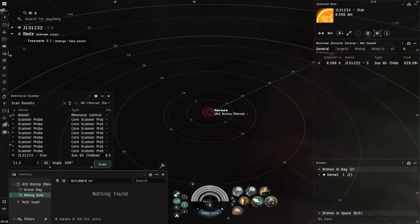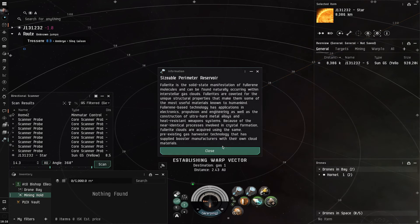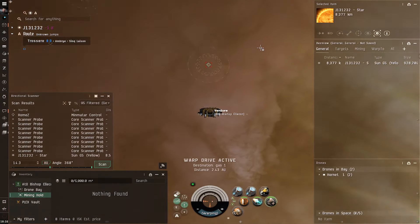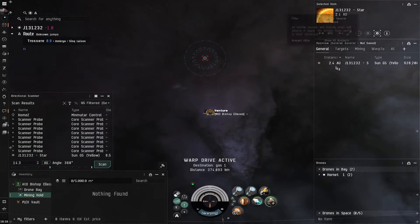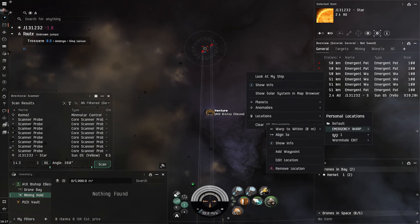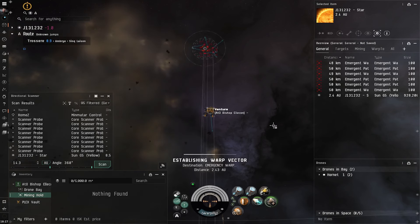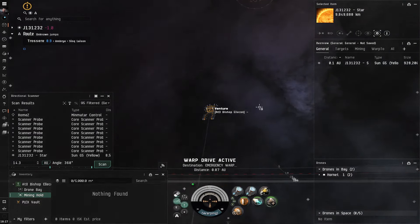We go to our mining hold and need to be within 1,500. We warp to Gas 1 within 50 — just in case there's somebody there so we can warp away. When we land on grid, look under general. If there's somebody there, right-click and warp fast away. There are people here — they are NPCs — and we want to emergency warp away immediately. Emergency warp! We do not want to get into it with them. Those are the NPCs. Run away! They're 50 off — I should be able to get away easily.